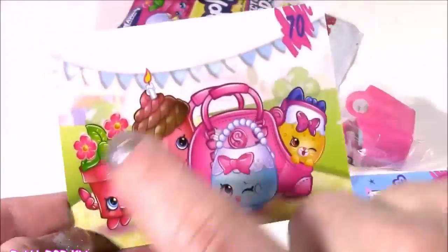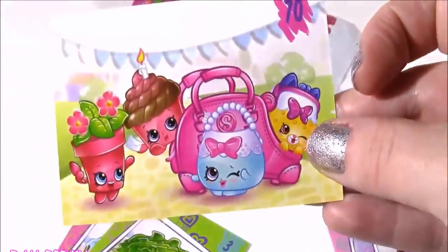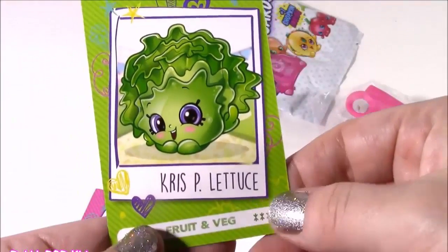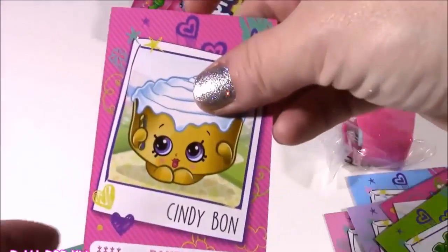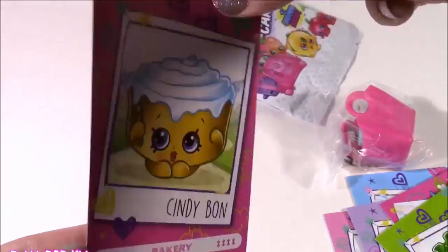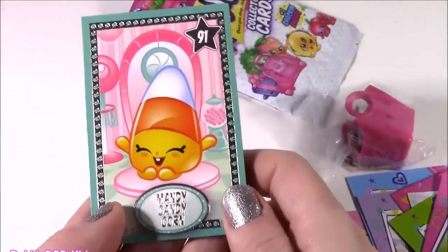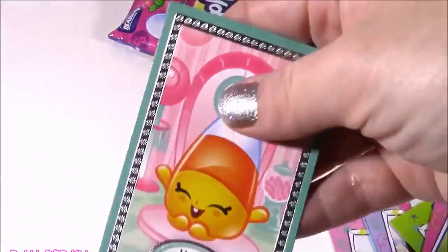Here is another cute Season 4 card — it looks like they're hopping around together, a little group shot. Crispy Lettuce from the Fruit and Veg — I have that one. And Cindy Bun from the Bakery. But out of all of these, look at my Mandy Candy Corn — I love her.